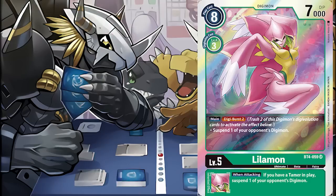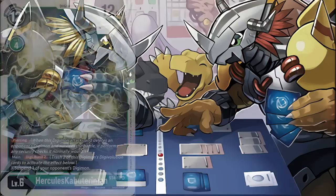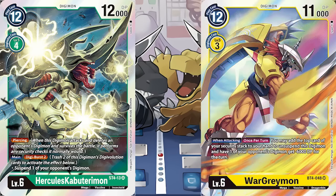But if you Digi Burst away all of them, you now need another monster on the field or a level 6 that can clean up with a When Digivolving effect. With a green starter deck that came out around the same time, green Digi Burst with Hercules Kabuterimon was actually one of the strongest decks in Booster Set 4, able to contest Yellow War Greymon, who was the best deck.